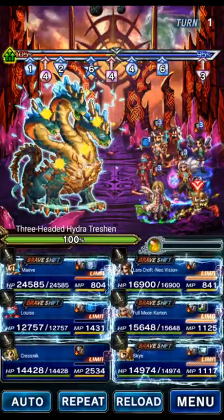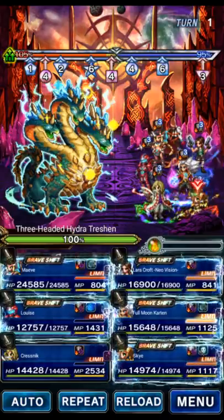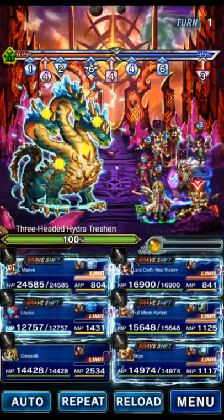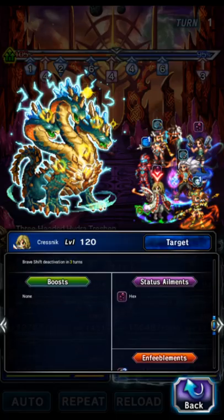As you can see, the boss is not diseased, which is exactly what we want. We did not put his disease diminishing returns on a clock starting turn one. You will notice we also redirected the Hex ability — the damage over time from Kresnik. It doesn't deal damage to your party. It's supposed to deal 100,000 damage per ailment on your team, but since we don't have any ailments like disease or petrify, we're not getting any hexes, so it's not going to deal any damage. Don't panic when you redirect hex to your party.